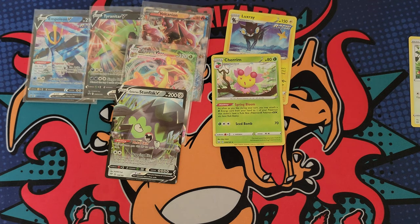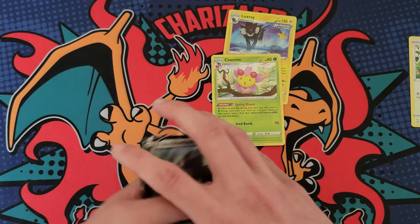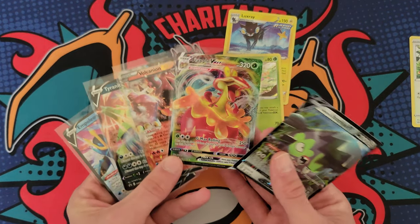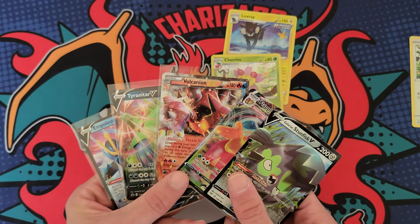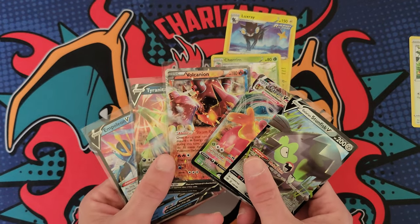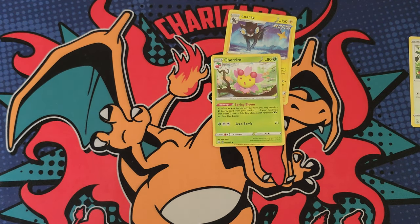That Tyranitar tin was super dope while the Empoleon tin was kind of lame, so all in all it averages out to a pretty good opening in my opinion. We got a few cool cards — I really like this Flapple VMAX. Let me know what y'all think, and yeah, if you could hit the like button I greatly appreciate it. I'll catch you guys in the next video — have a great day, peace!